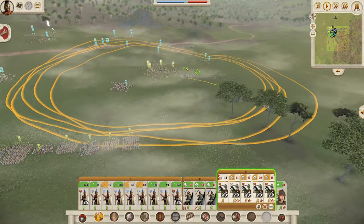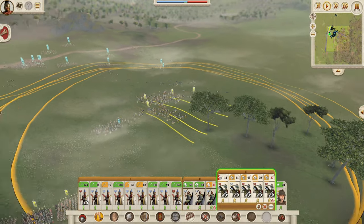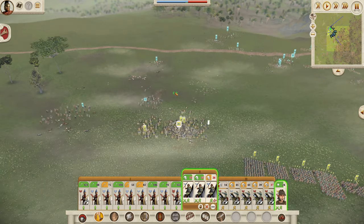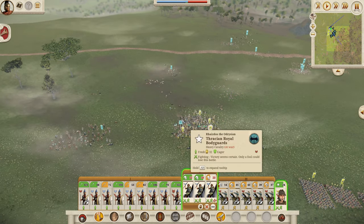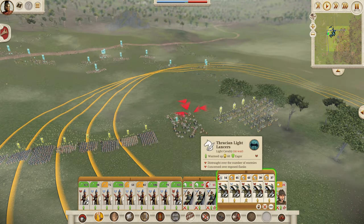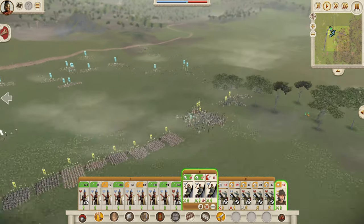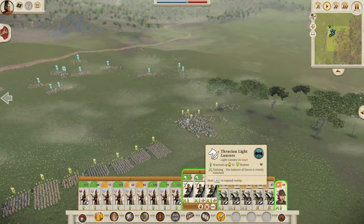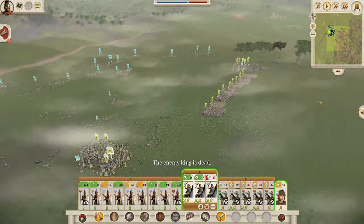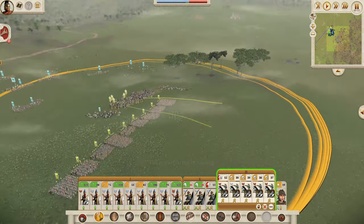They have Light Lancers, which are absolute trash. We charge the Romfire Foroi, who are famously bad against cavalry. Even the Prodramoy can smash them around. Next we look at the Royal Thracian Bodyguards — these are insanely good units, so we need to get the jump on them. The Light Lancers attempt a flank. We start winning the main battle, kill the Romfire Foroi, and achieve cavalry dominance. We get behind the enemy line and take a defensive position while mopping up remaining cavalry.